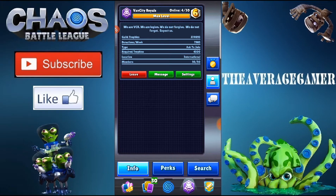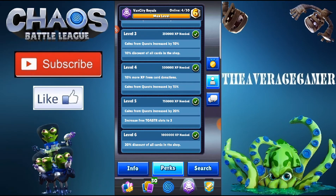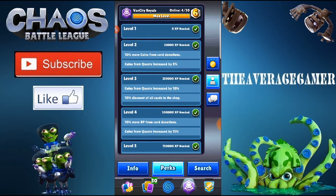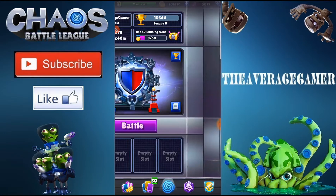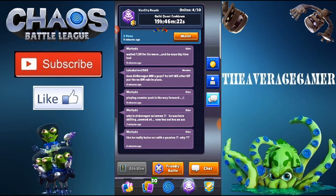Next: guild perks. Your guild also has a level. I'm proud to say that Van City Royals, the guild I run, has been the first guild to max out every time — we're at level 6. With every level comes new perks. That 20% discount on all cards in the shop makes a huge difference, especially when legendaries appear. Level 5 also increases free toasters — so instead of getting 2 free toasters, you get 3. Again, very beneficial for free-to-play players.